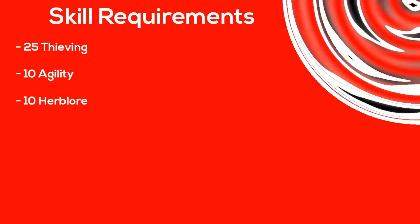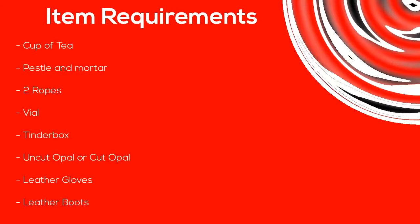The items you're going to need are a cup of tea, a pestle and mortar, two ropes, a vial, a tinderbox, and an uncut or cut opal. If you don't have an opal, you can actually get one during the quest just by panning. You're also going to need leather gloves and leather boots, which you always need to wear. I'd also suggest bringing a Varrock teleport or two or three.